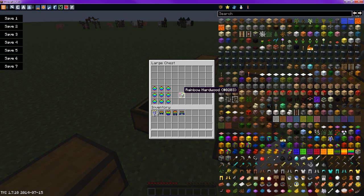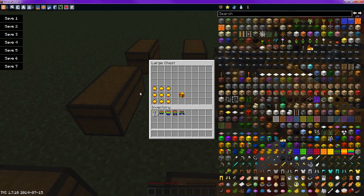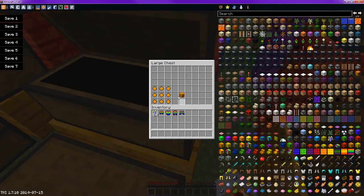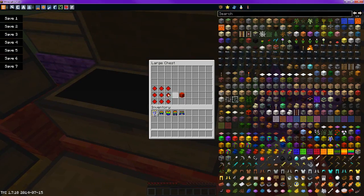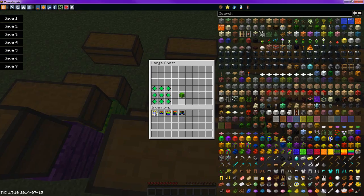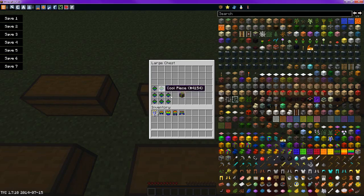Now for the blocks — the hardwood — you do a three by three and you just fill it all in with the correct color of pieces that you want, and you will get the hardwood for it. So rainbow, warm, yellow, orange, red, purple, green, blue, and cool.